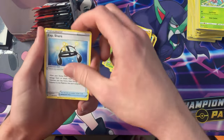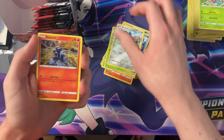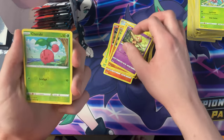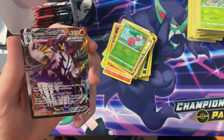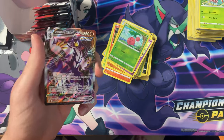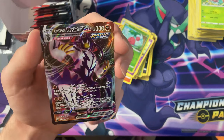Got the Electric energy, XP Share, Weeping Bell, Seedra, Bronzor, Slandit, Gligar, Electabuzz, Balltoy, Reverse Cherubi — and we have the Urshifu VMAX Rapid Strike! So we got the regular one and we have the Secret Rainbow Rare. Nice.